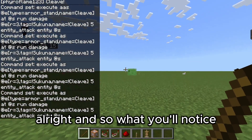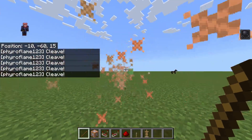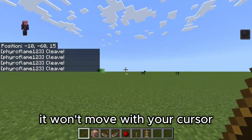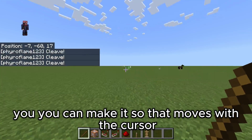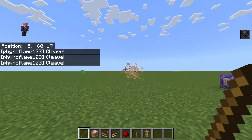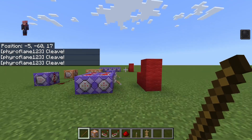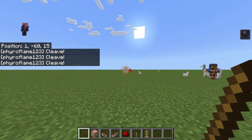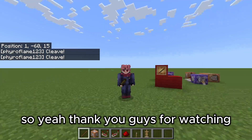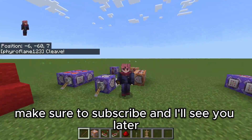You'll notice it'll do damage to the enemies it passes through. It won't move with your cursor — you can make it move with the cursor, but I think it's probably better if it just goes in a straight line. Anyway, thank you guys for watching — commands will be in the description, make sure to subscribe, and I'll see you later.